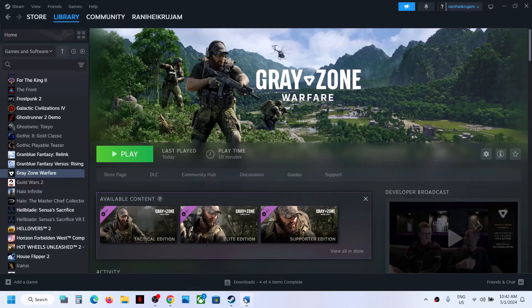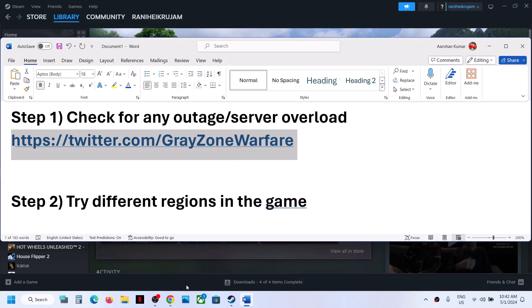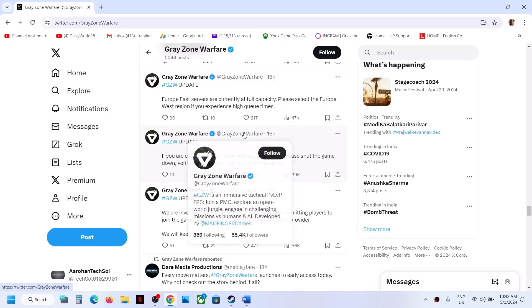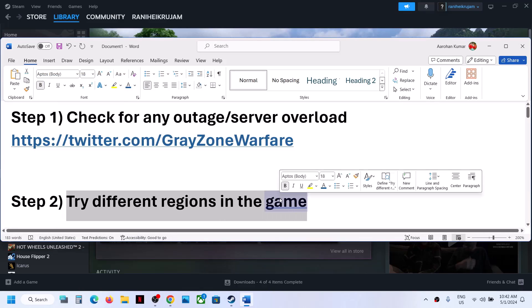Before trying any troubleshooting steps, first check for any outage. You can go to this Twitter website — the link is provided in the video description. Open this link and you will come to know if there is any kind of issue or outage. Just go to this link and check if there is any kind of official outage.